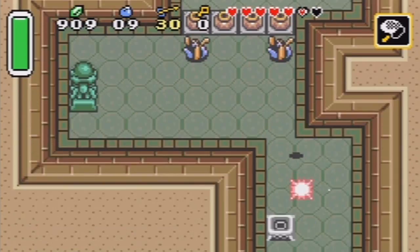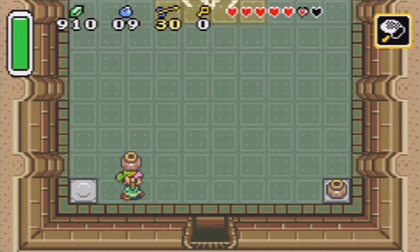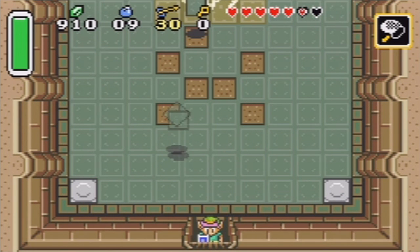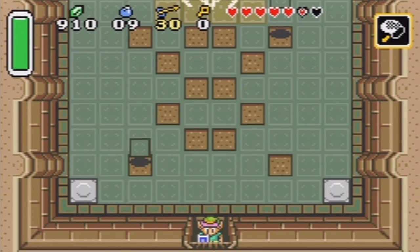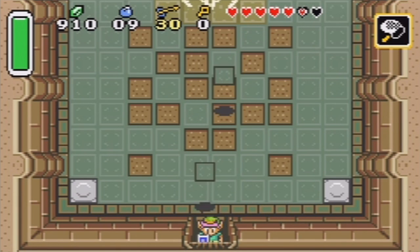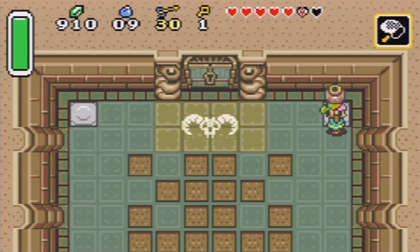We need to not get shot by lasers. And we need hearts and a key hidden under the third pot from the left. Now we need to be patient. The floor doesn't attack us because we can cheat by just standing in the doorway. Or we can stand in the middle of the room and swing our sword repeatedly.